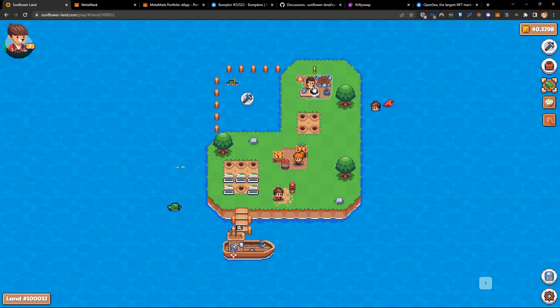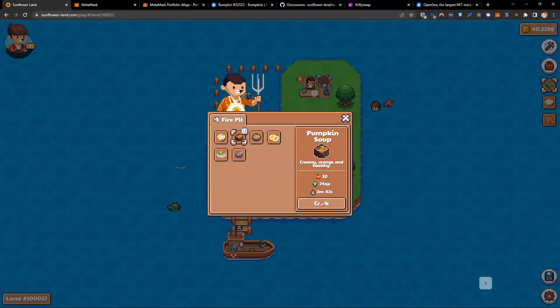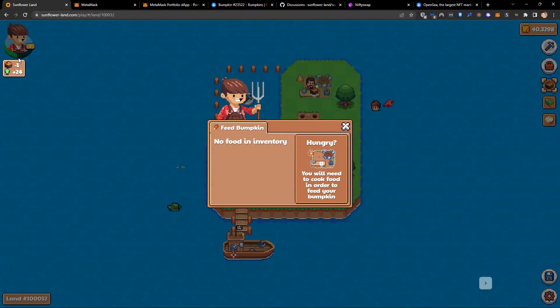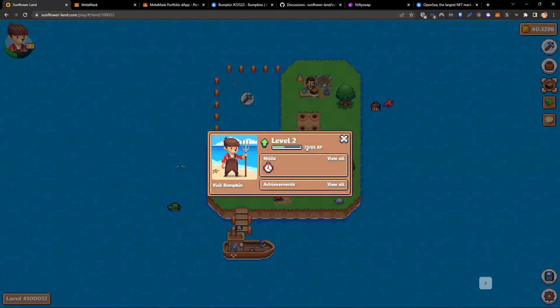Look — my food is ready. I can go again. I'm going to feed my bumpkin, and look at that — 24 experience. We just need to do that two more times and we will be at level three.